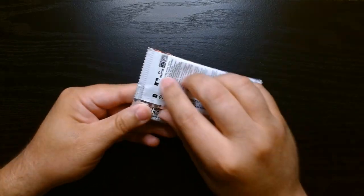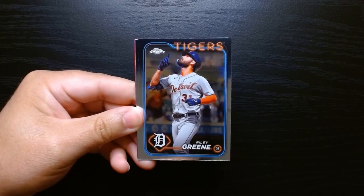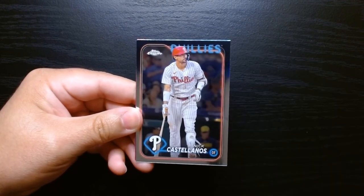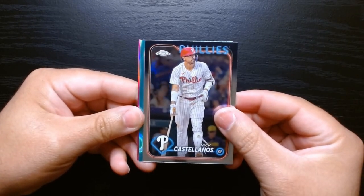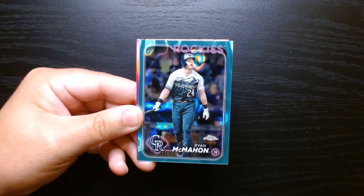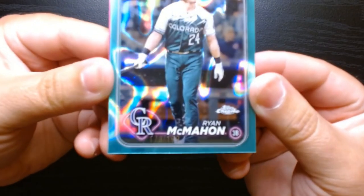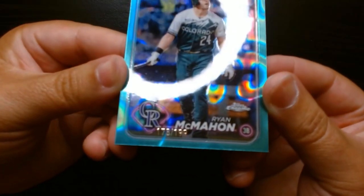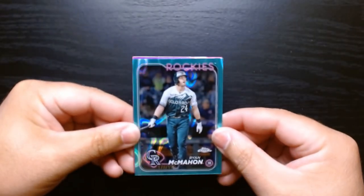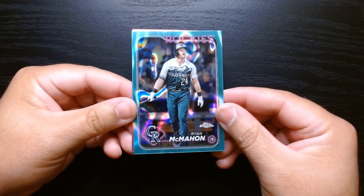Fourth pack, let's go. We got Brian Woo, and there's a pink in the back — that's good. Let's see, hopefully we get a big name. Nick Castellanos — okay. And what is this — an aqua? The aquas are numbered, I believe. It is — a Ryan McMahon, 178 out of 199. There it is — that's a pretty cool design, looks like oil on water.